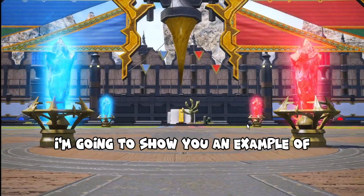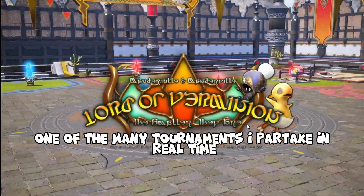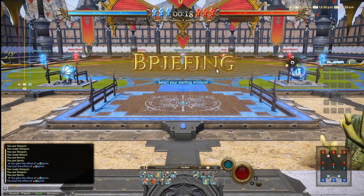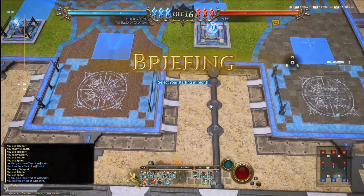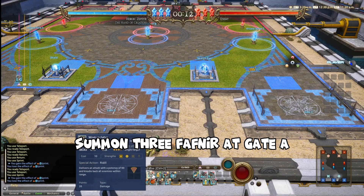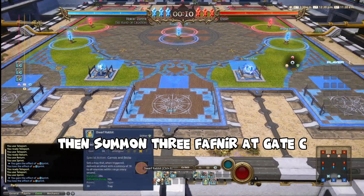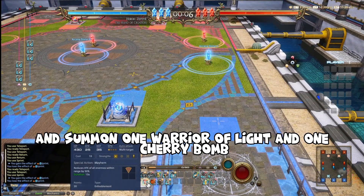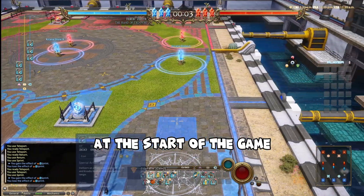I'm going to show you an example of one of the many tournaments I partake in real time, so you can get a general feeling of the strategy and have a go yourself. Summon three Fafnir at Gate A, then summon three Fafnir at Gate C. Keep Gate C held and summon one Warrior of Light and one Cherry Bomb at the start of the game.